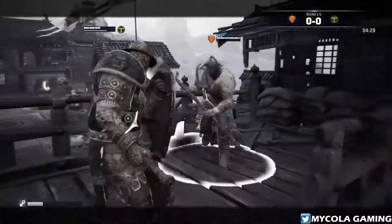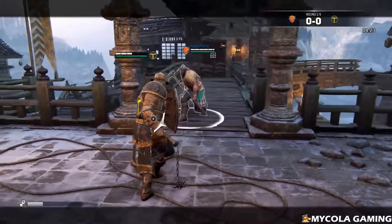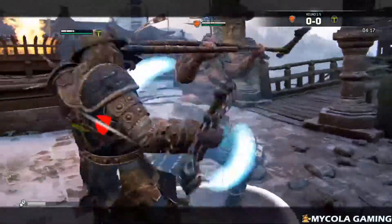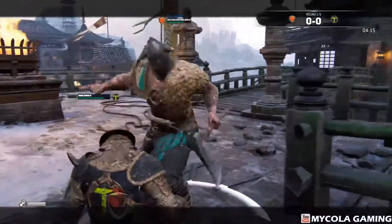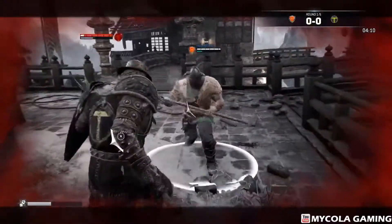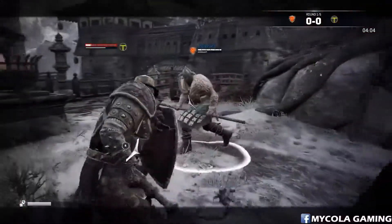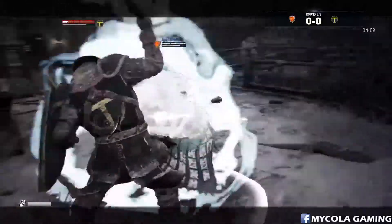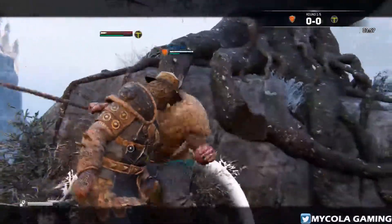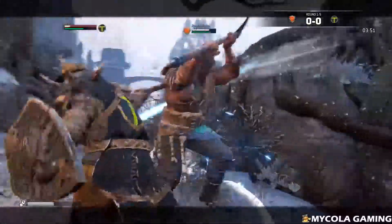Alright, got our stamina back. Let's do a sidestep ram — oh shoot, guard break it. Let's see what he's doing above. Sideways, I'm so dead. Get off me, guy — you're out of stamina, as am I. Sick jukes. Let's see if I still win; he always fakes his swing.